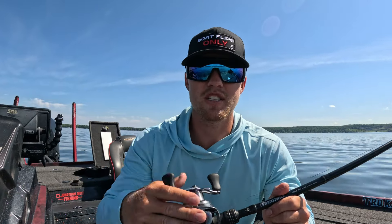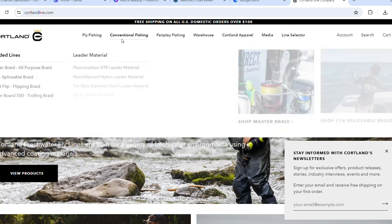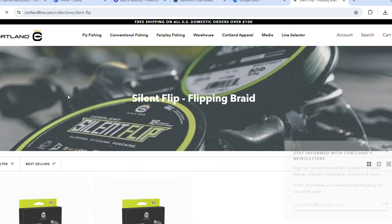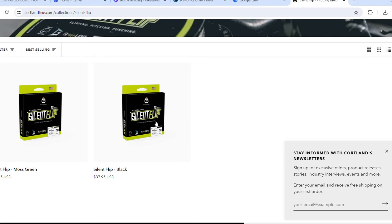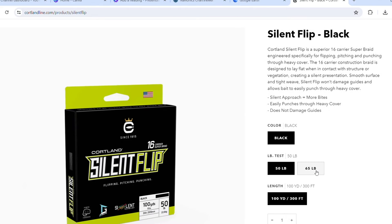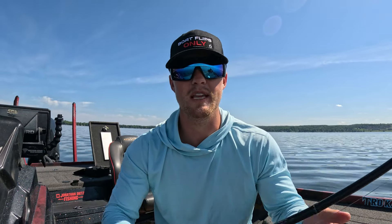The line I run is 65-pound Cortland silent flip. I don't flip anything under 50, because a two-pounder feels like a nine in a lot of this grass and you need the tools to get it out. That silent flip in super clear water makes less noise going in and out of the grass, helping me get additional bites — which is super key.